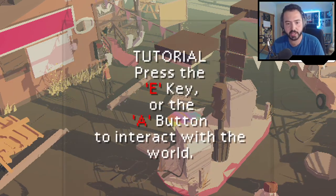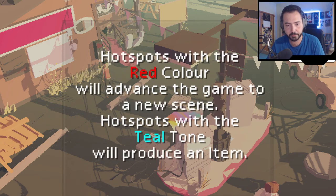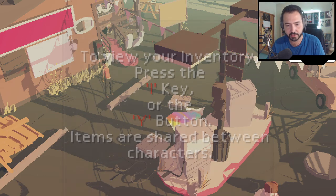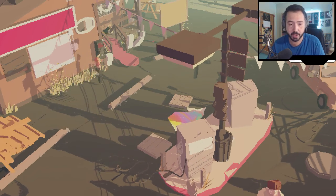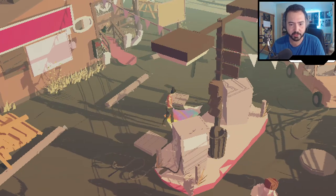Tutorial: press the E key or the A button to interact with the world. Interactable hotspots will be indicated by the hotspot label in the upper left corner of the screen. Hotspots with the red color will advance the game to a new scene. Hotspots with the teal tone will produce an item. Press the I key or the Y button to view your inventory. Items are shared between characters — so there are multiple characters. Kind of reminds me of Dreamfall, where you play different characters.